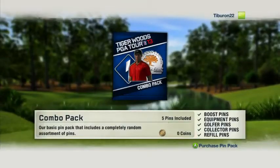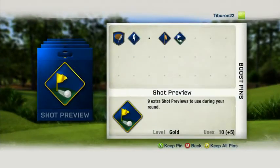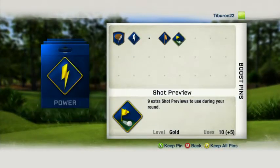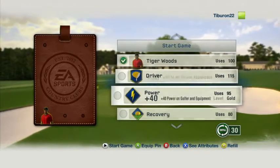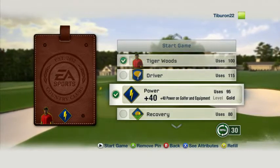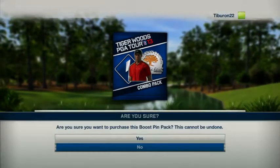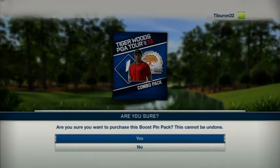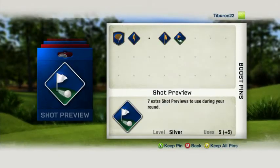In the Tiger Woods PGA Tour 13 demo, we're also going to allow you to try out our all-new Boost Pin feature. Strategically add these pins to your bag tag before you tee off to get a leg up on the competition. In the final version of the game, you'll have many more pins to collect and choose from. Plus, just for downloading and playing the demo, you'll receive a free, exclusive demo reward pin pack once you purchase the full version.